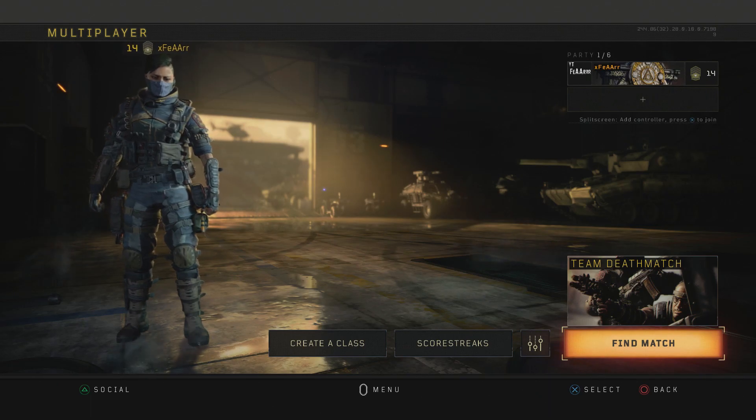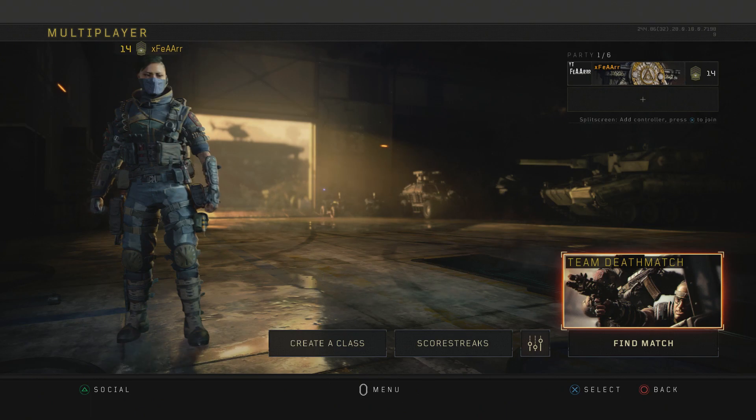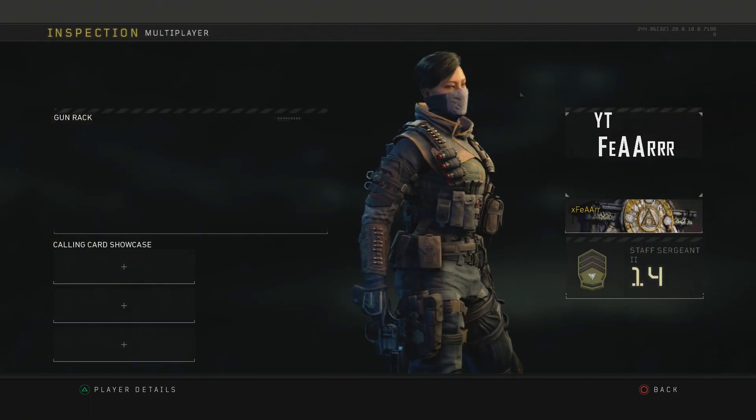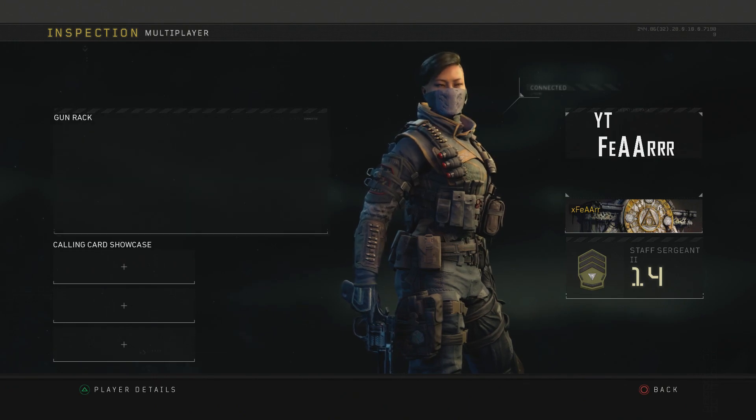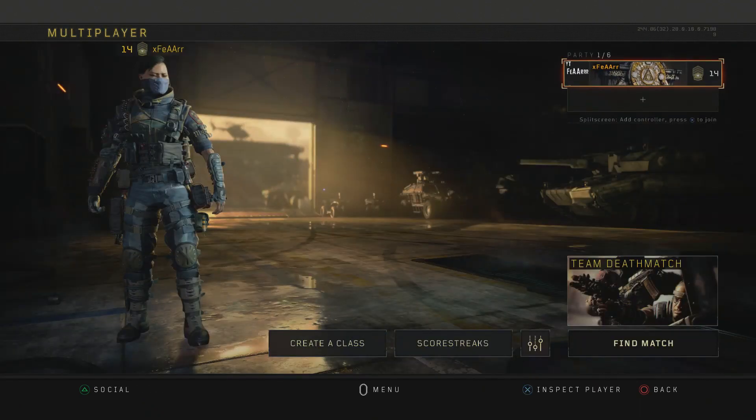The other question I had was how to change my calling card and emblem. I couldn't figure out how to do this at all. I couldn't find it on YouTube or on Google, and I accidentally ended up figuring it out myself. Originally I thought you could just click on the option up here, but you actually can't do it from there.